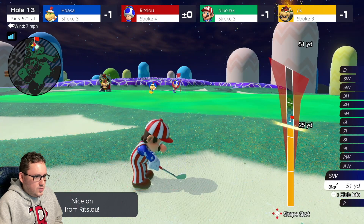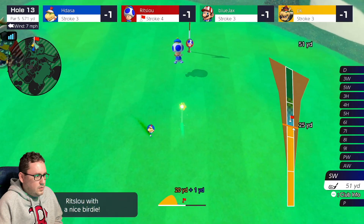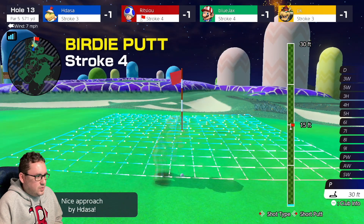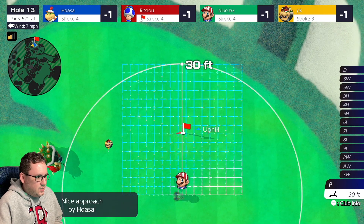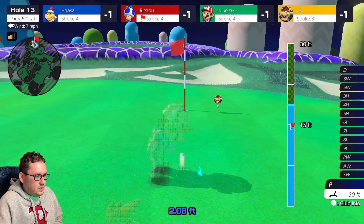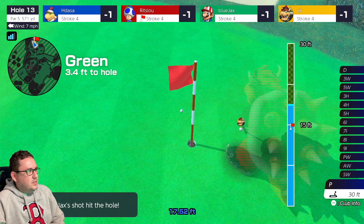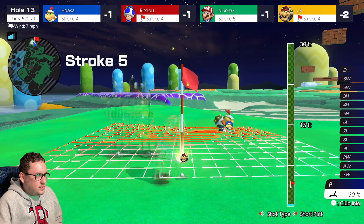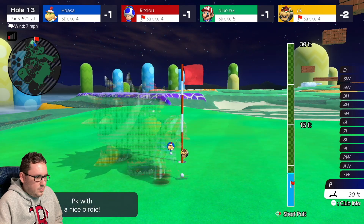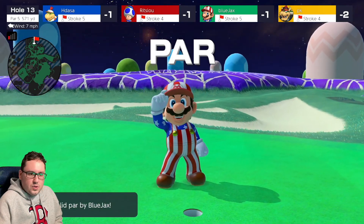Super backspin - just want to get close. Perfect, absolutely perfect. Just want to get close, we'll deal with everything else later. We're uphill, get some extra strength - oh wow. We'll go for a par here. Works for me.